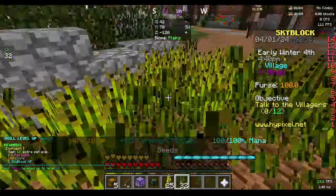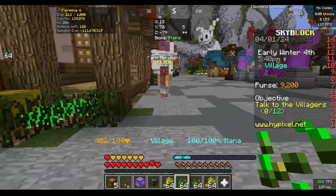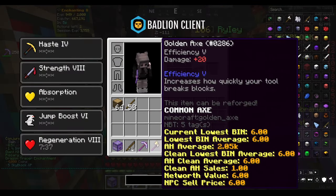We're going to start off by mining some wheat just to get a little bit of money. We also start with a personal compactor this time, which is really nice. We're going to stop at farming level 7, sell all of our crops, and then get our tools.